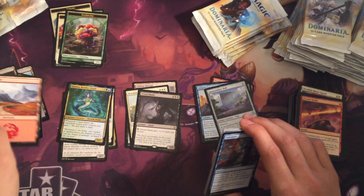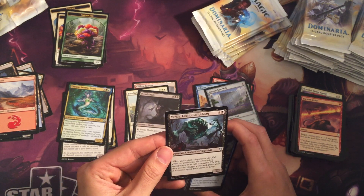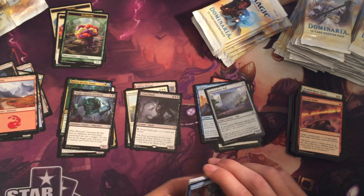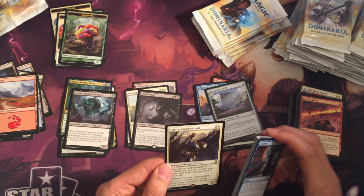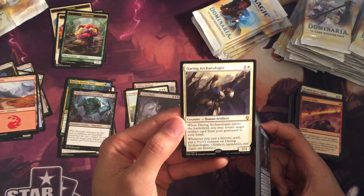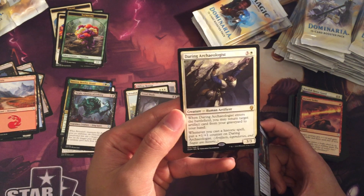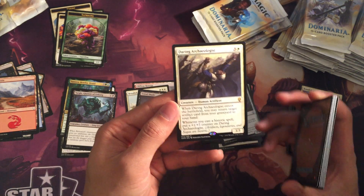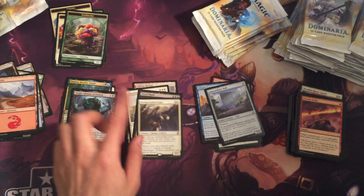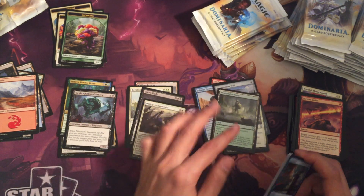Sapling token. A Mountain. Yargul, Glutton of Urborg — it's a 9/3 for five mana. Love Yargul. And we have Daring Archeologist: when it enters the battlefield, you may return target artifact card to your hand; whenever you cast a historic spell, put a plus one plus one counter on Daring Archeologist. Historics are artifacts, legendaries, or sagas. Seal Away — Seal Away is a good card. Memorial to Unity.